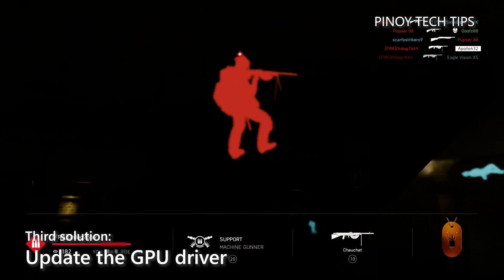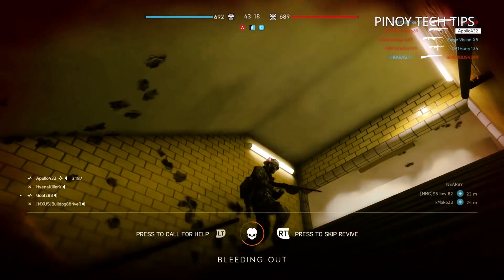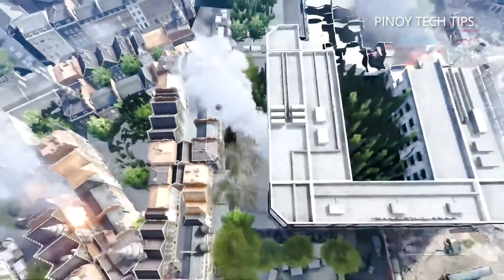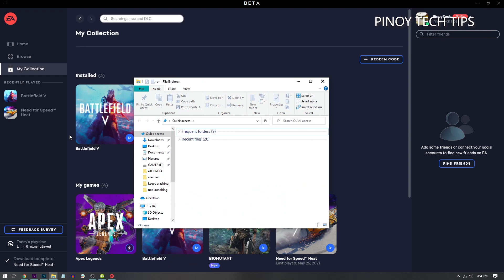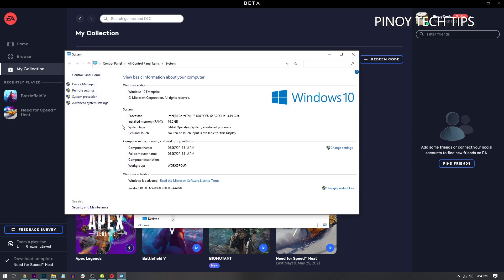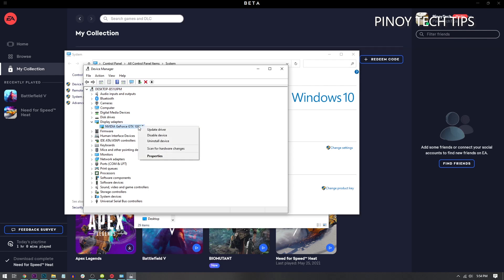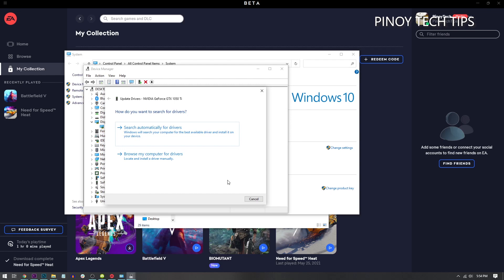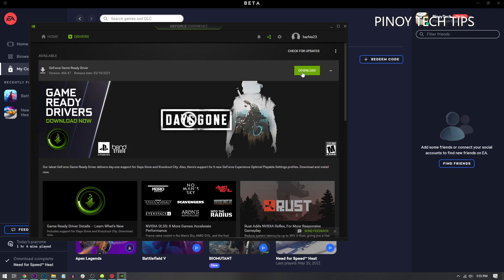As long as your PC meets the minimum system requirements, Battlefield 5 will run with minimal issues. However, if the problem occurred without apparent reason or cause, it's possible that your graphics card's driver needs to be updated. Follow these steps to update your GPU: click the Start icon, type File Explorer, and click File Explorer on the left panel. Right-click on This PC and click Properties, then click Device Manager. Expand Display Adapters, right-click on your GPU, and click Update Driver. Click Search Automatically for Drivers and wait until your PC finishes the update. You may also use the suite that comes with your graphics card to update its driver.